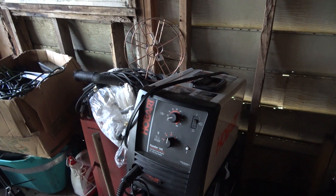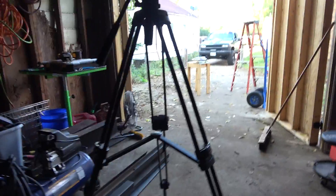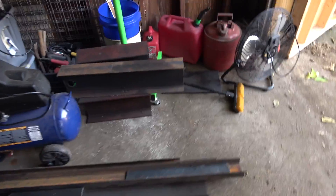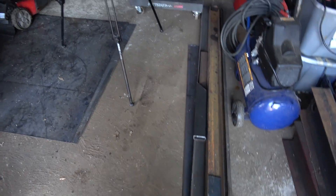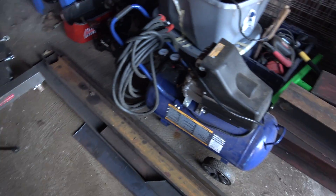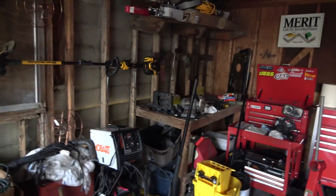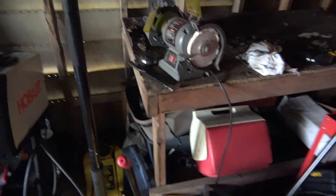I've got a little Hobart Handler 140 MIG welder — it's pretty nice. It does the job and that's what I'll be using to build this table. I've got these sheets of steel — I'm going to cut them out and probably make a four-by-eight table. I got two sheets the same size. I'm going to use this C-channel as legs — it's all just scrap I've come up with. I'll make a little sturdy table, put it over here, and tear this rotted one out. I might videotape the whole build.